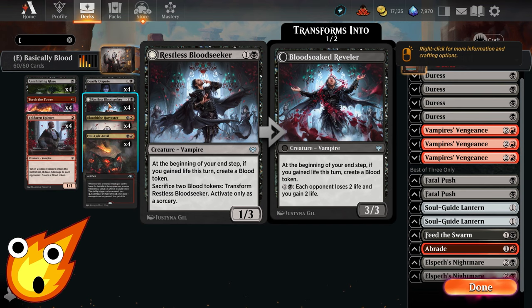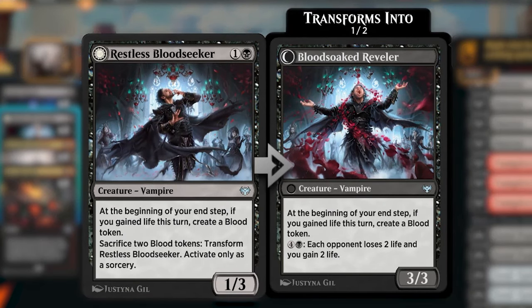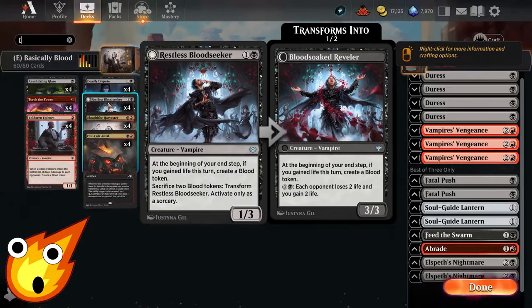One of our really awesome cards is Restless Blood Seeker — a 1/3 vampire for two mana. At the beginning of your end step, if you gained life this turn, you create a blood token. You can also sacrifice two blood tokens at sorcery speed to transform it into Blood-Soaked Reveler, a 3/3 vampire. At the beginning of your end step it can still create a blood token if you gained life, and for five mana you can drain your opponent for two and gain two life.